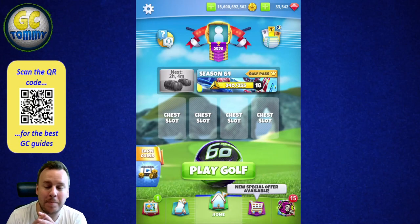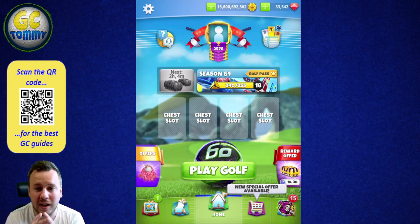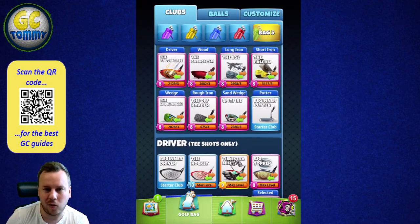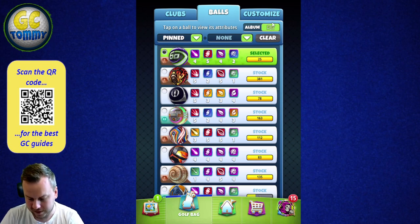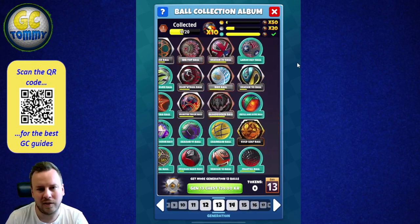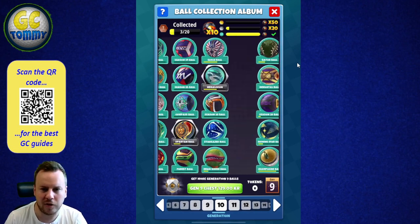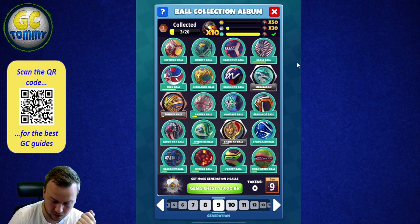The Ball Collection Album can be summarized in three ways. To get there, you press the golf bag, then press Balls, and then there's a little button at the top — you press that and you go into the Ball Collection Album. Here you see loads of things, and it becomes very complicated, but we'll go through that. First, what is it? Number one: it's to get a ball called the Neutron ball.